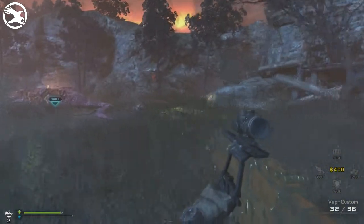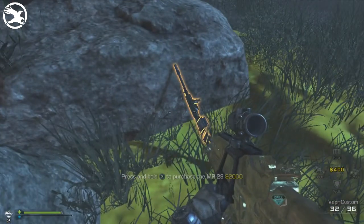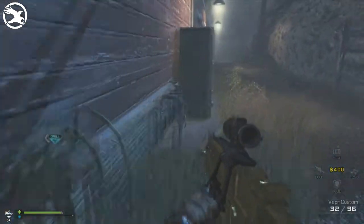Weapon number five is the MR-28, which is the marksman rifle without the scope, and that is $2,000. Weapon number six is a Panzerfaust rocket launcher and that is $2,000.